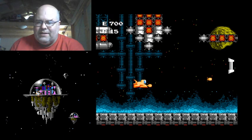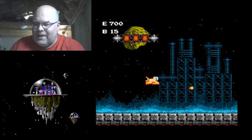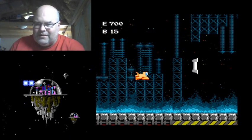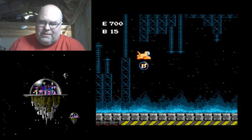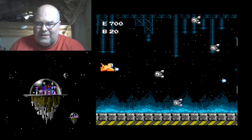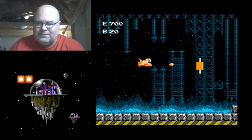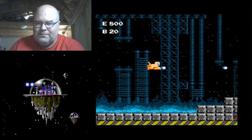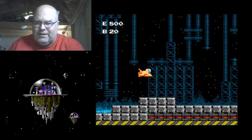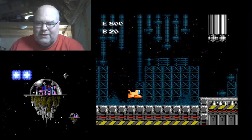So we've collected plenty of energy, plenty of bombs. That enemy we just blew up there — a very early look at polygonal graphics on the NES, something we don't really see very often. Watch out for these dudes. We've got a ton of energy now. We're in good shape for going into the fortress, which we're getting ready to do now.